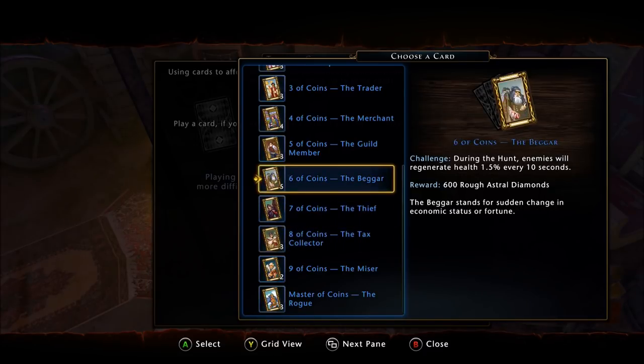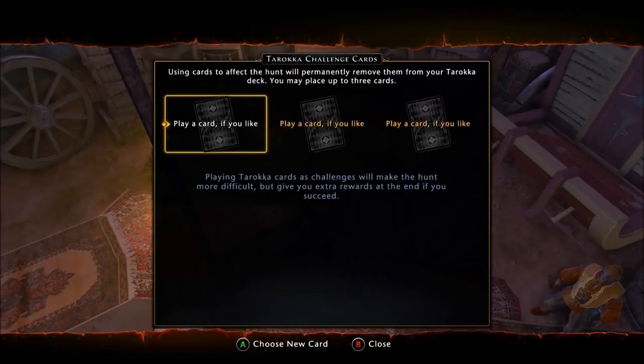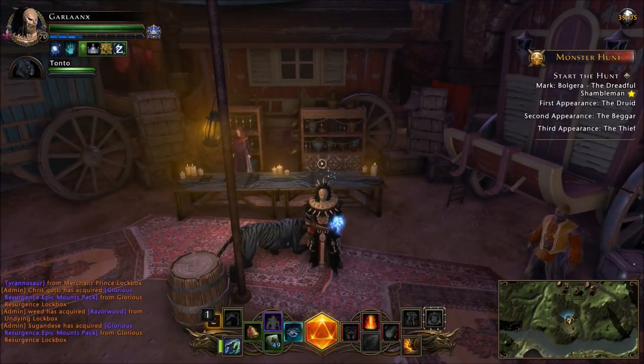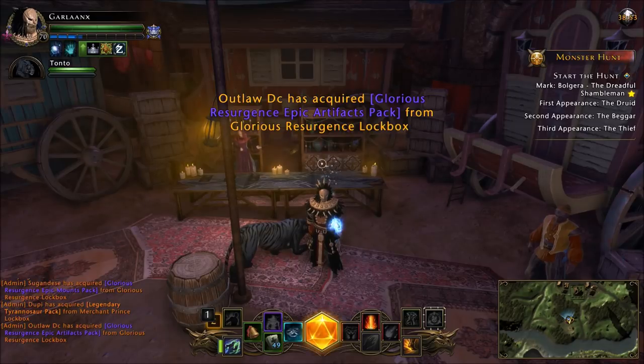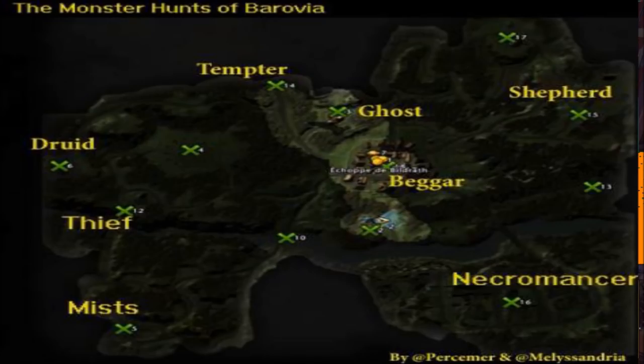You can mix and match cards however you like. For the video we won't be placing any cards. As a quick demo, if you place a card — for instance a random artifact armor piece card — it will show on your interface that a challenge is active. You can also return a card to your deck. Now with the portal, let's cross-reference the three appearance locations on the map: the Druid marker on the left, the Beggar in the middle of town, and the Thief across the wood bridge.